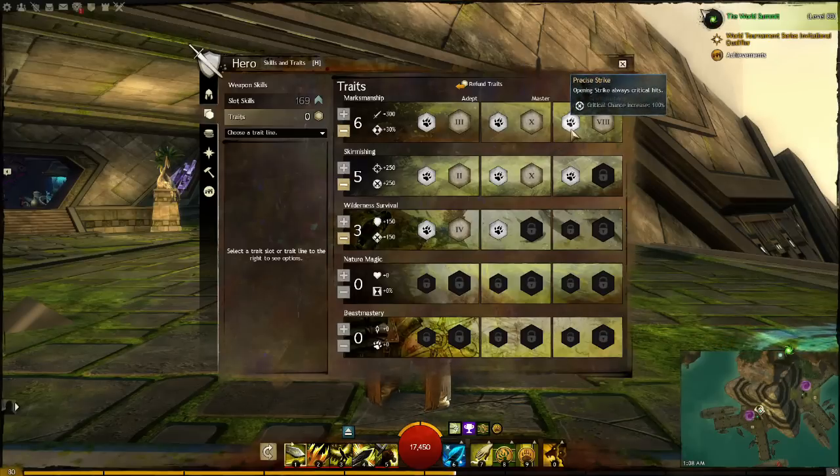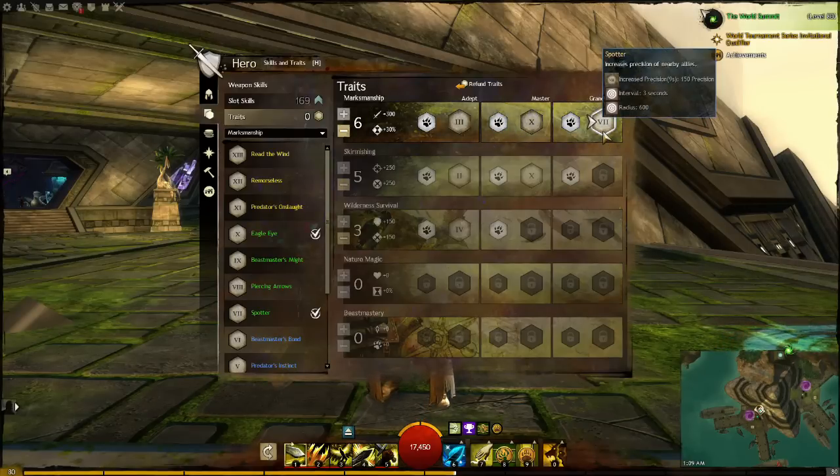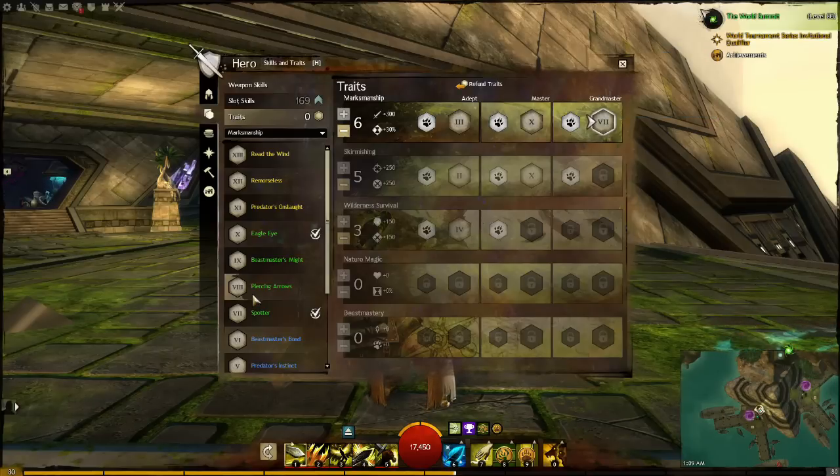Next trait is Precise Strike — Opening Strike always critical hits. This means you can have the chance of applying bleeds with your opening hits because of our trait, as well as a sigil later on. Next trait is Piercing Arrows, which means arrows go through enemies — if you have a line of people, you can apply bleed to each one for each arrow that passes through. If you're facing a boss or very few mobs, run Spotter instead, which gives all allies and you 150 points of precision increase.